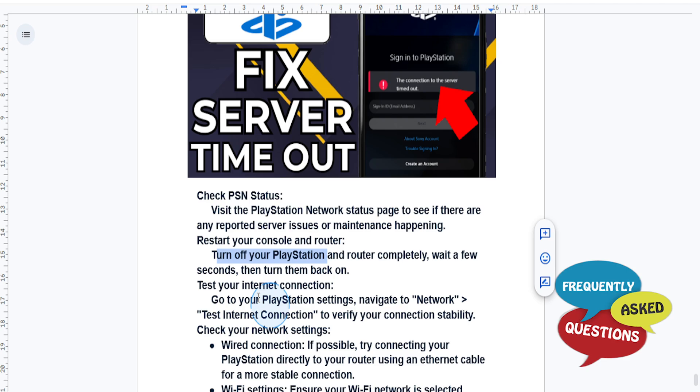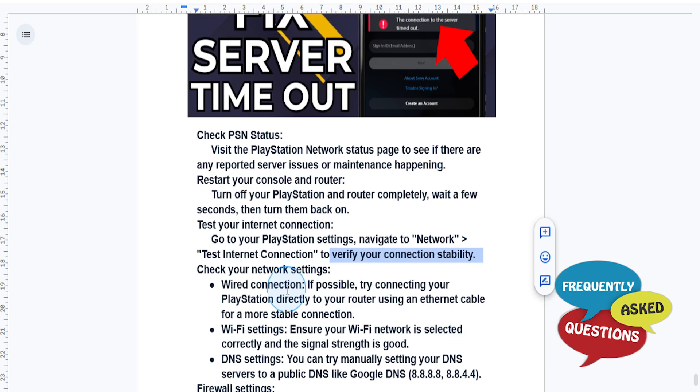If the issue still doesn't work, go to your PlayStation settings, then from the menu navigate to Network, and click on 'Test Internet Connection' to verify your connection stability.